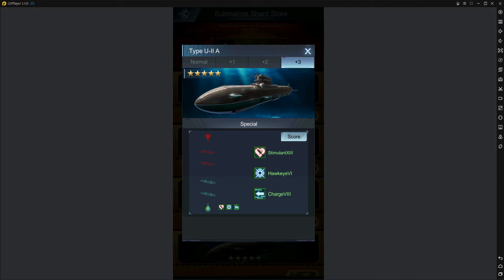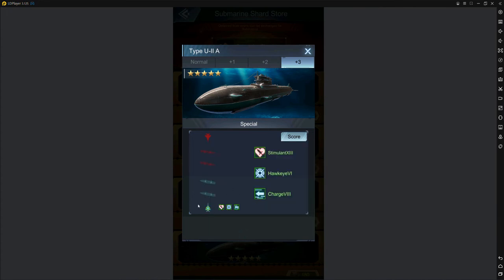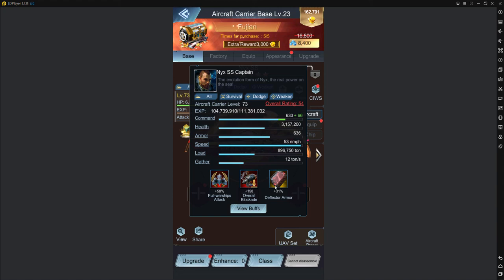The big benefit of chips and subs is they proc — or trigger, as the game calls it — these skills on your carrier slot. They're either affecting the carrier itself or they're affecting your plane. That's what chips and subs do.